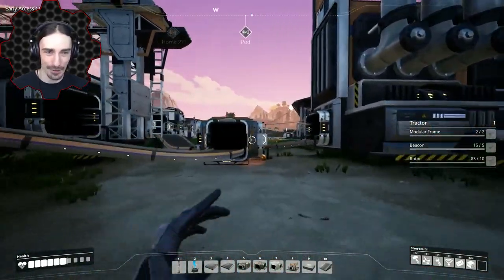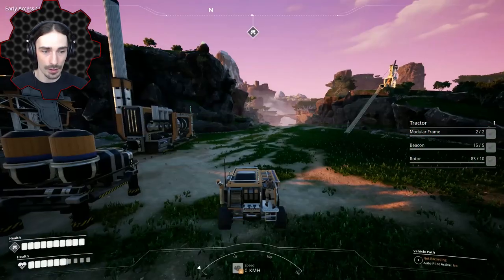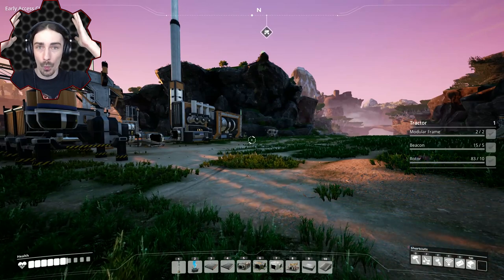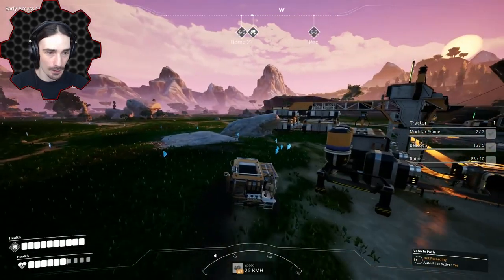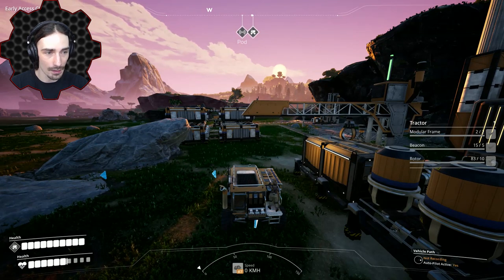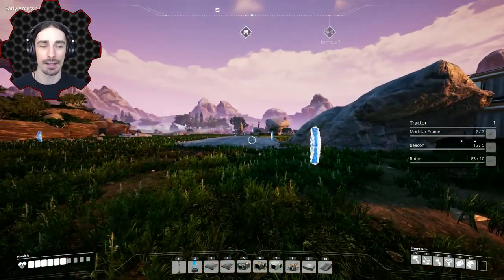I'm an idiot - I never actually connected this station to the power grid, which is why it wasn't working. The tractor's path was probably correct the whole time. Once I connect it to power, I realize there's a second issue: you have to explicitly designate each truck station as either loading or unloading. You guys were probably screaming at your screens. Once I figure that out and set it correctly, the tractor completes the trip successfully and drops off the coal.